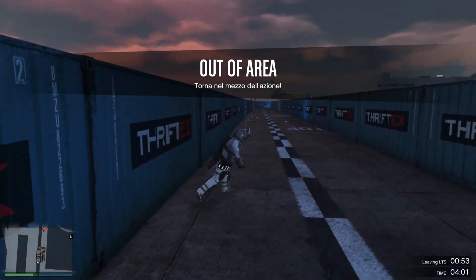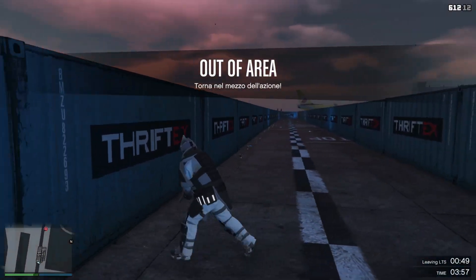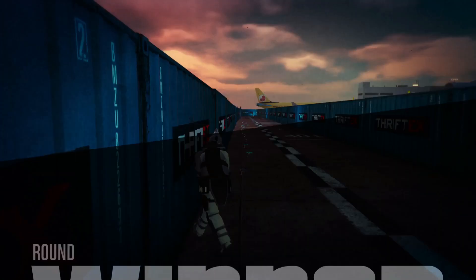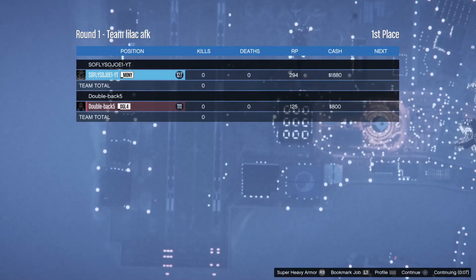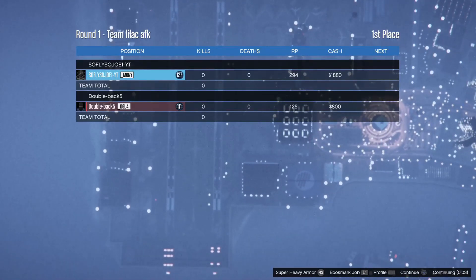Your character needs to stay in the out-of-bounds area so that the clock on the bottom right-hand corner of the screen counts down all the way to zero and ends the match. One of you will be the winner and one the loser — that's fine, you're both still making a massive amount of money and RP.